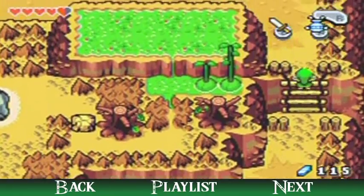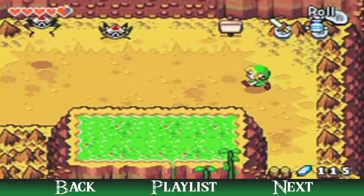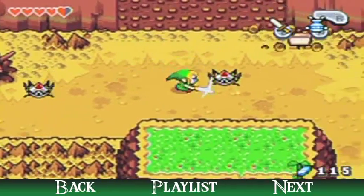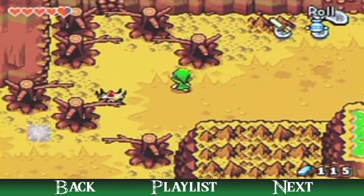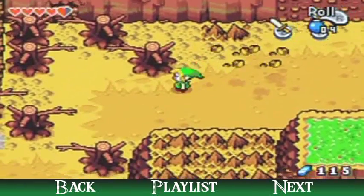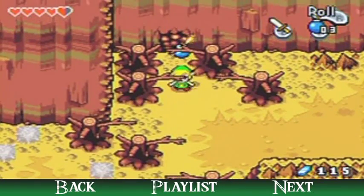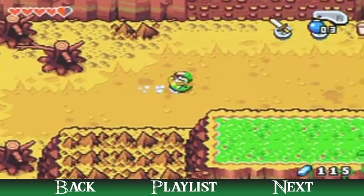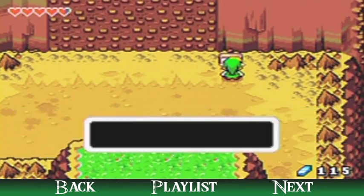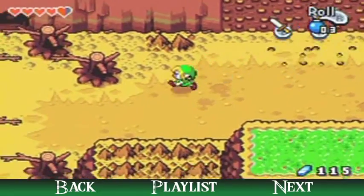I'm going to switch to my gust jar. Got some tektites hopping around. There's another bomb on the wall — this is why I like having bombs around here. I just realized I forgot to read the sign: 'Dangerous. No climbing.' Probably because of those rocks.